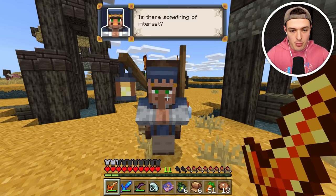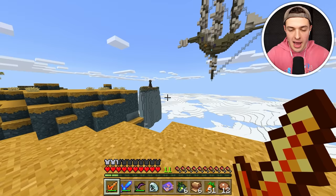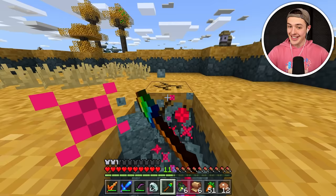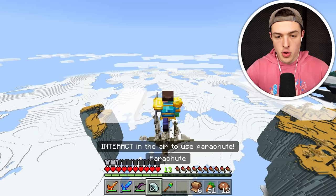I found a pirate ship up there — at least I think it's an Aether pirate ship. And I see a chest; I feel like there's going to be some good things up there, so we're going to go destroy it. After I collect the things up there — but then we will destroy it. I crafted a rainbow shovel so that I could collect some more blocks, and this thing is good. It mines things quickly. We definitely nailed this one — we're coming in hot.